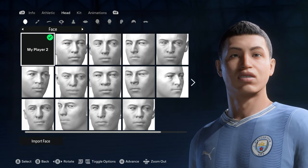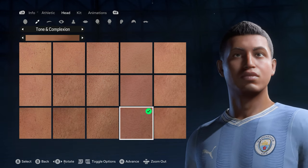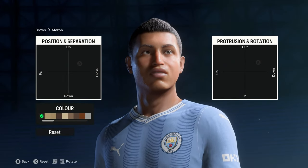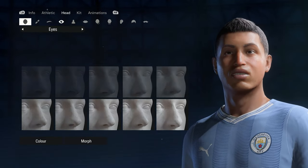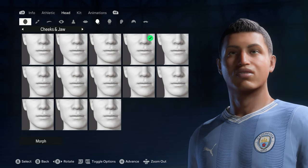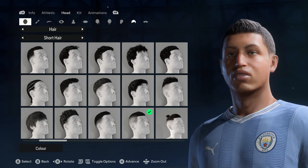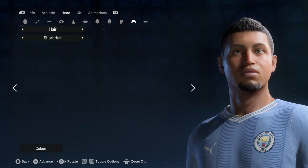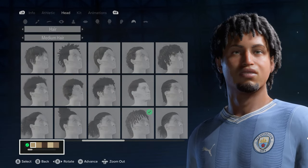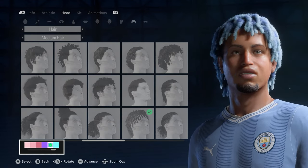When you import the face, all it does is change the structure of the player's face. So all you have to do then is change the skin tone to what you picked before. Everything else - all the morphing, the jaw - is the same. The eye color will be different though, so you'll need to change that back to what it was. The hair style and facial hair may also be different, so just fix those quickly.